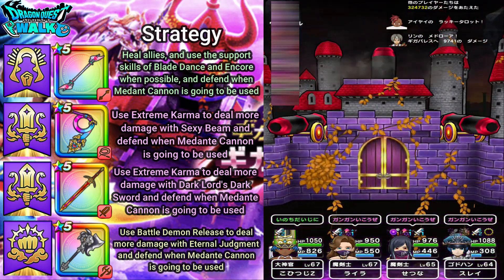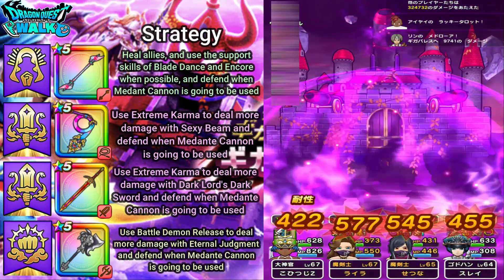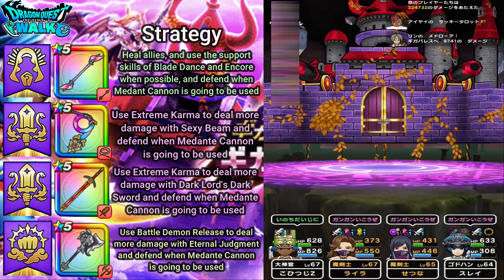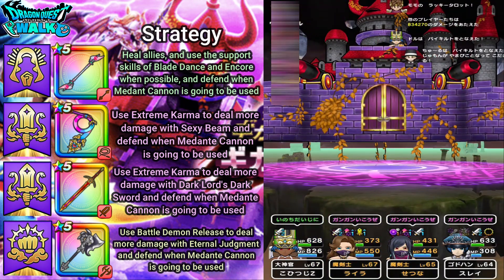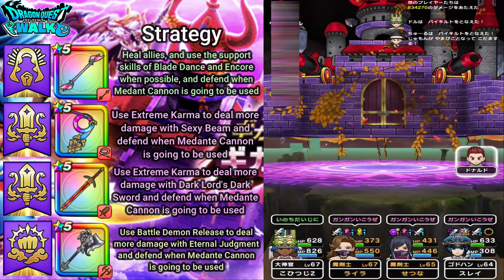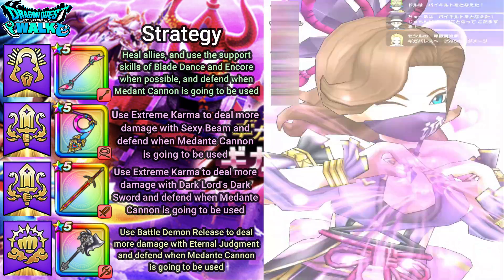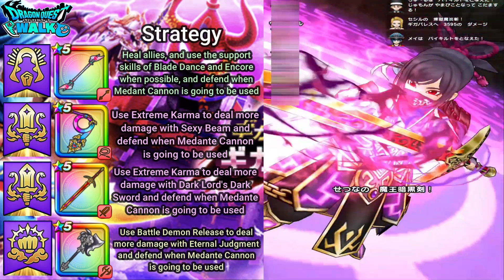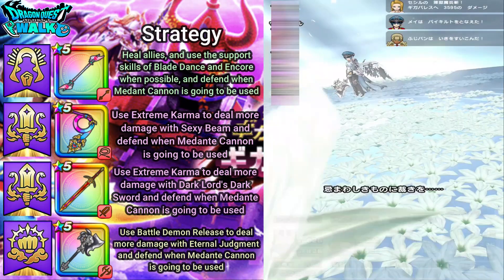Here comes the Medante Cannon. Definitely with that attack my two Demon Swordsmen would have gone down if I hadn't defended — over half their life was taken even with defense. But now I can focus on attacking, and the defenses of the enemy are lowered.